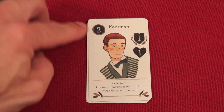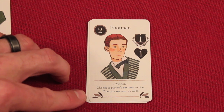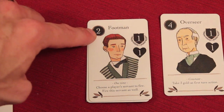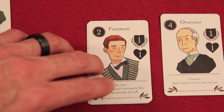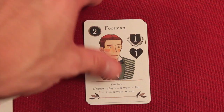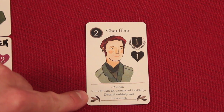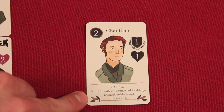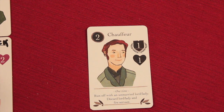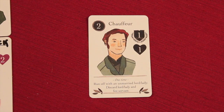For example, the footman costs two gold, gets you a status, and it's a one-time use. 'Choose a player's servant to fire' — so if somebody else had the overseer and you didn't want them to get three gold anymore, you could buy the footman for two and employ him. For a one-time use, you can fire anybody's servant. There's also a chauffeur — costs two and has a one-time use: 'run off with an unmarried lord and lady.' So if somebody had an unmarried lord and lady you didn't want them to use, you could get this guy and get him out.